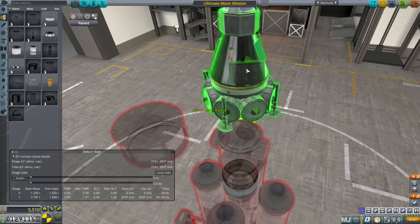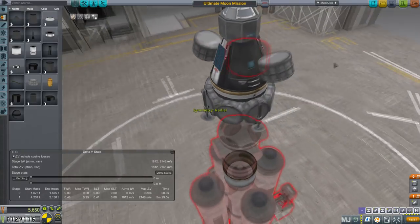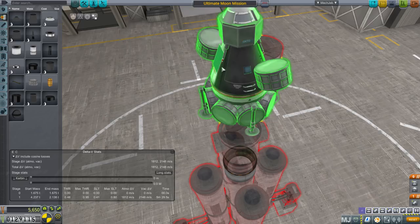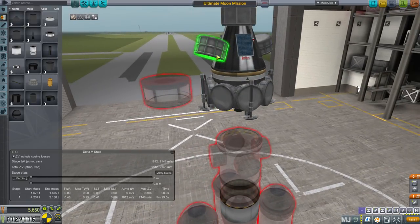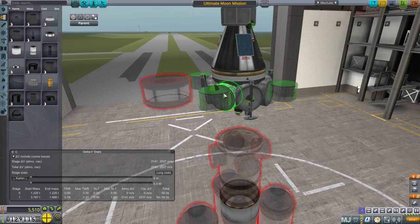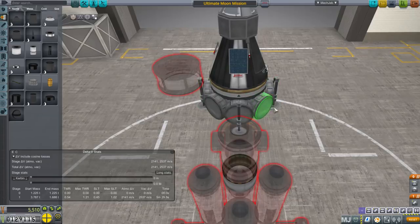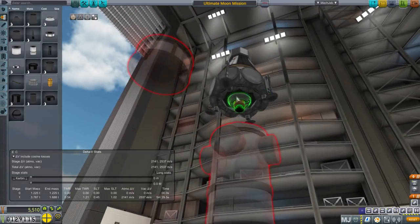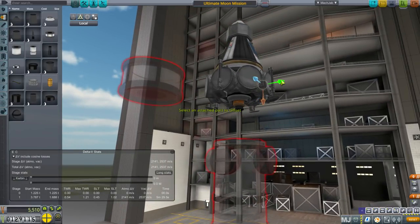Press R to change between mirror symmetry and radial symmetry. You'll notice the antennae are placed in mirror symmetry because I didn't want three of them — they're roughly three-way balanced with the thermometer. If you want to place the Oscar-B tanks the way I've done, they go like this naturally, then you press A or D to orient them. You can pull them out a little more if you want — they're clipping into the tank slightly. Press F to toggle between local and global directions.